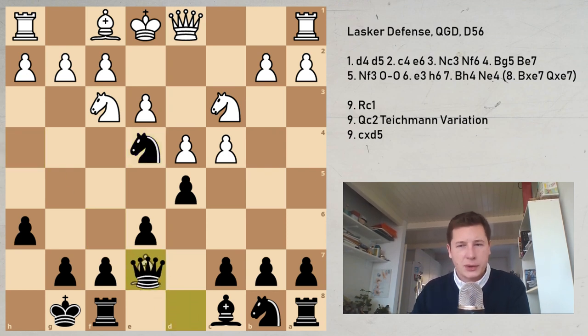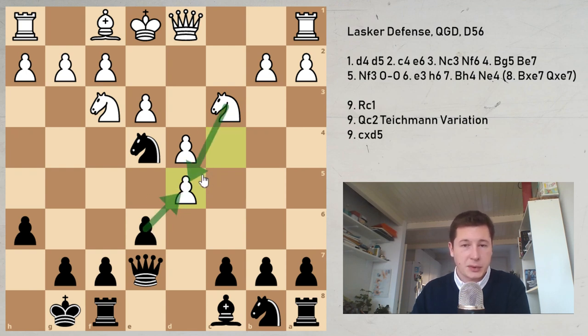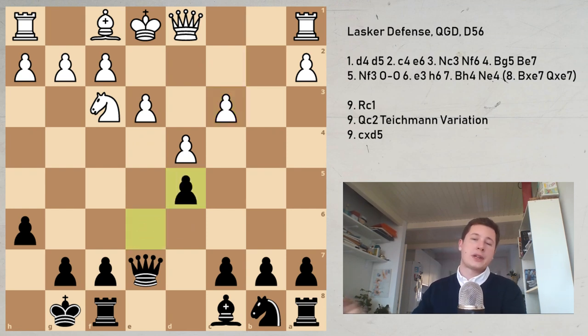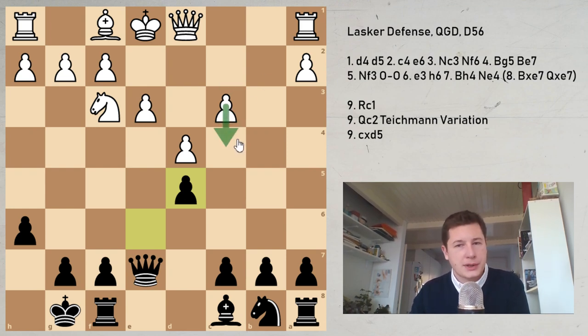Now let's look at cxd5. After bishop e7, queen e7, cd5 — knight c3 is the move, of course. You don't want to allow d takes e4, which would be dreadful. So knight takes first — there are no intermezzo moves, for example d6 because of knight takes queen — so b takes c3, e takes d5. Here we have a very thematic position, and this is in fact my favorite way to fight the Lasker Defense.